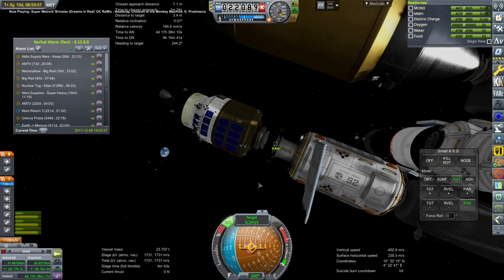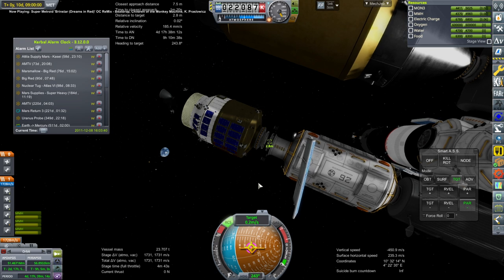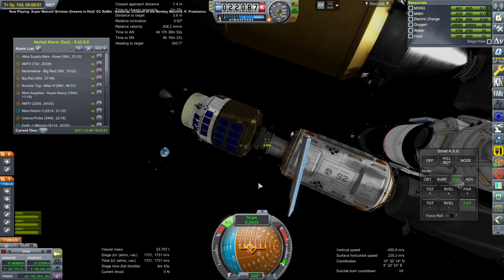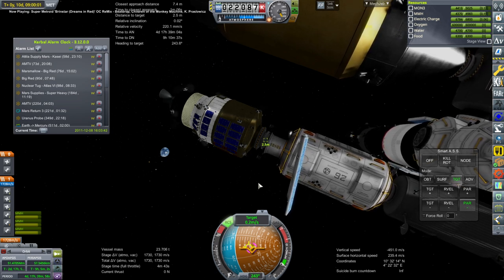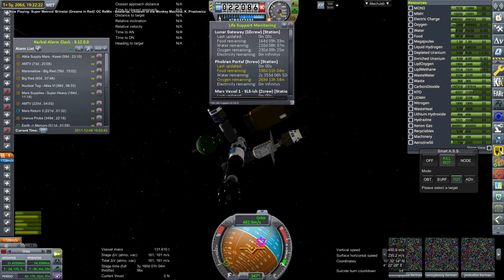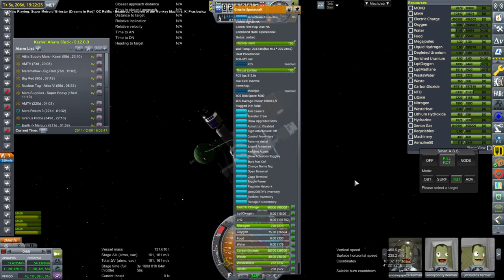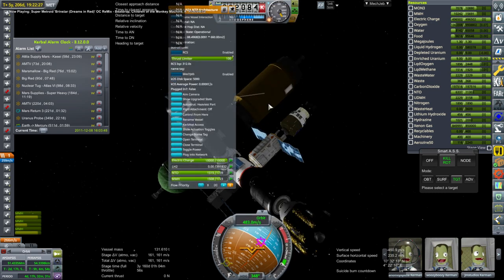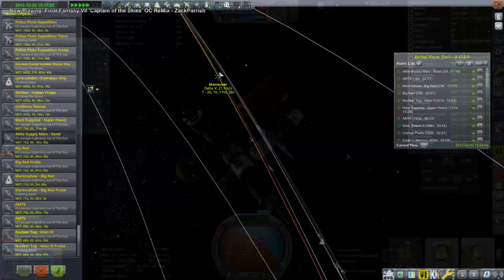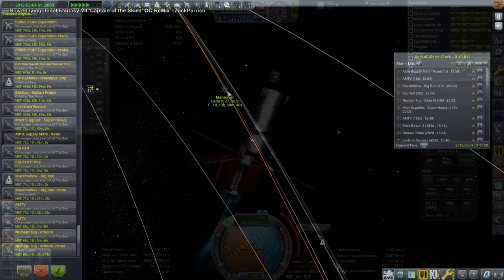Mostly in this episode there's a lot of Mars mission management — mid-course maneuvers as well as arrivals. We dock, and that's that for now, but we don't have a whole lot of time on the life support — about half a year — so we're going to have to pay attention to this again pretty soon. At least it'll get us through the mid-course adjustments for Mars, though not all the Mars arrivals, so we have to resupply before the arrivals at Mars.